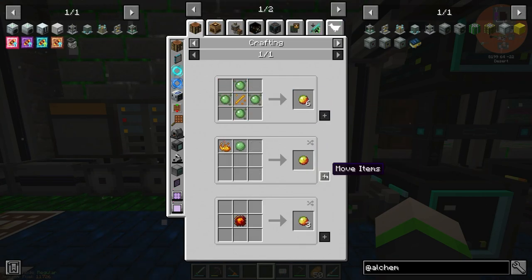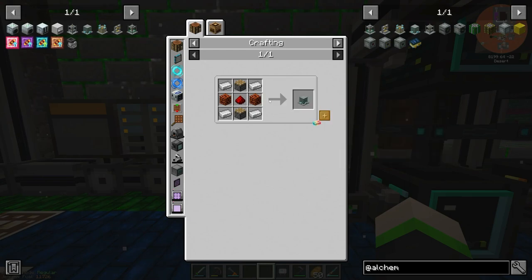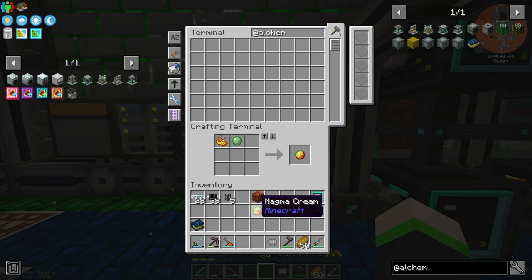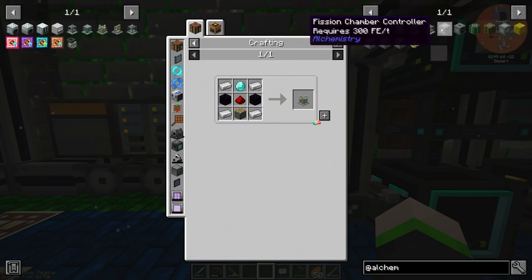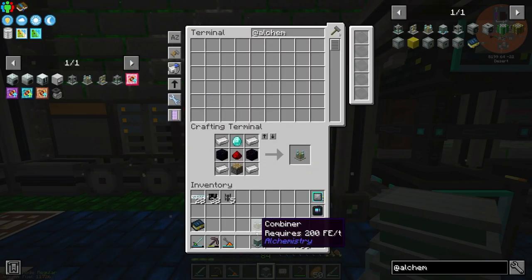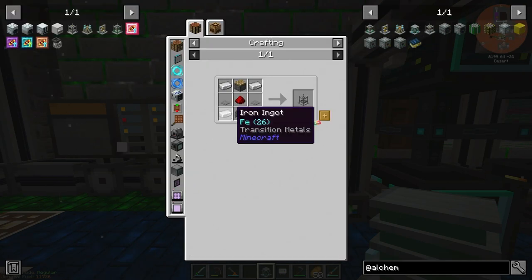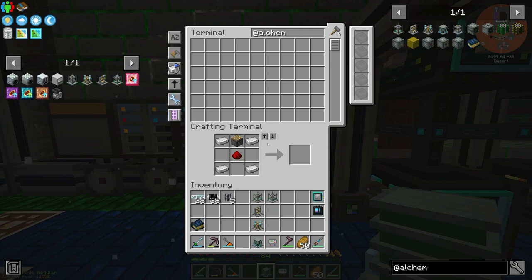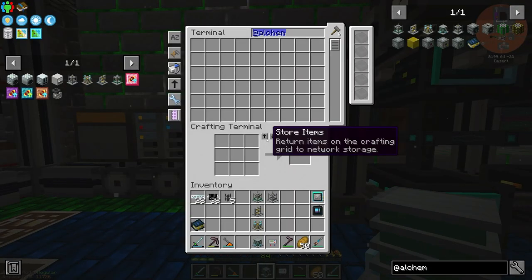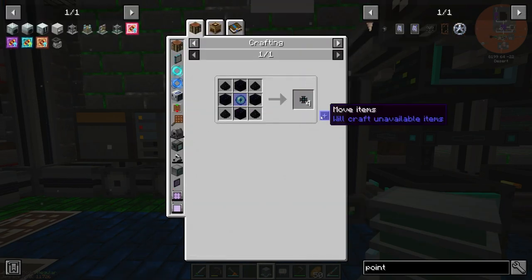We need to dissolve - this is the lowest of the low. We need four - actually eight. So we'll grab a dissolver, combiner, compactor, atomizer, and liquifier. I'm just making everything at this point because I'm assuming it's all needed. We'll also grab a flux point.